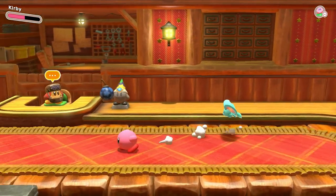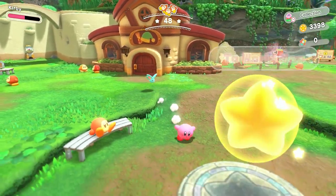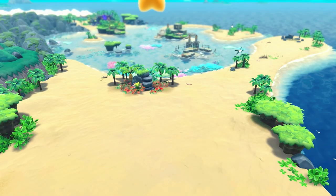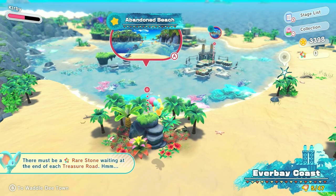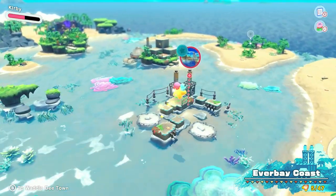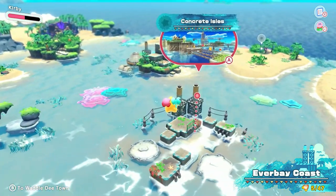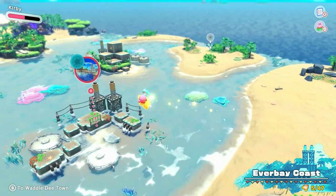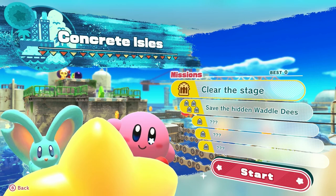We still have a lot over here to unlock — a couple more, I think like two over here. With that, let's head to the next stage. Last episode we also began the next area: Ever Bay Coast. We started Ever Bay Coast last episode and we did really poorly on the abandoned beach. Today we're not gonna be doing that one again — I'll complete it off camera on my own time. We will do the Concrete Aisles today. Ladies and gents, let's get to work.